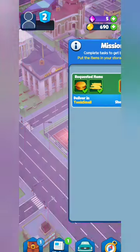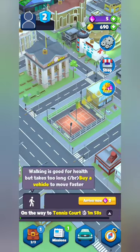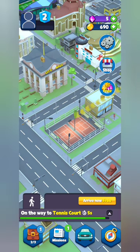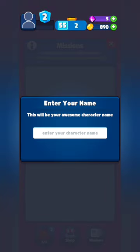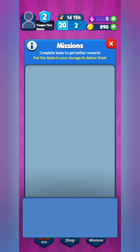You can get to the location by clicking the 'Show Location' button. It'll take one minute 59 seconds to get there, so we travel and wait. Five seconds away from the tennis court, we deliver the cheeseburger and fries to the tennis players who are hungry after their match. We can enter our name — of course it's Tongue-Tied Games.